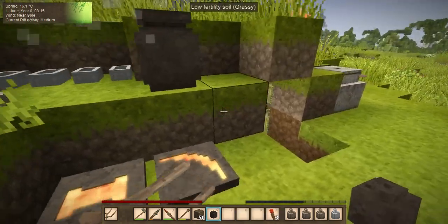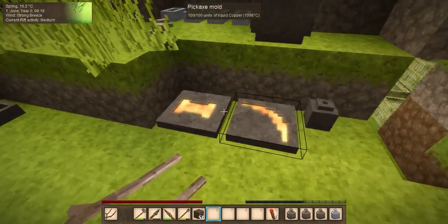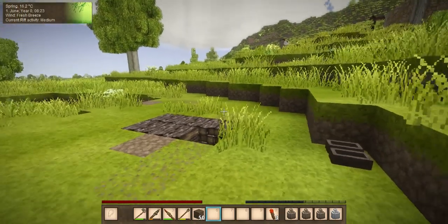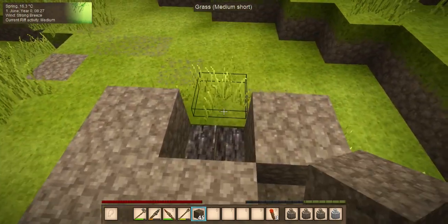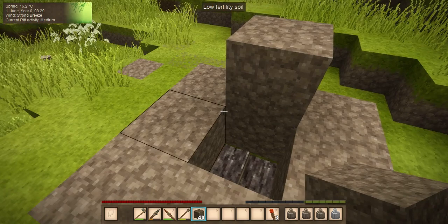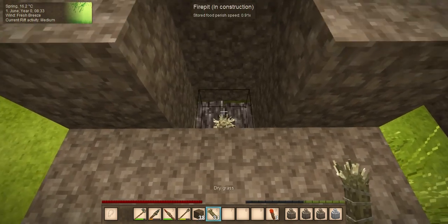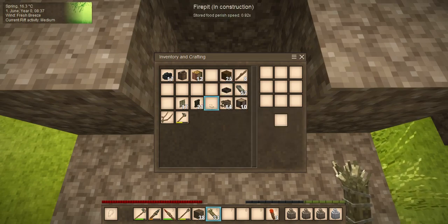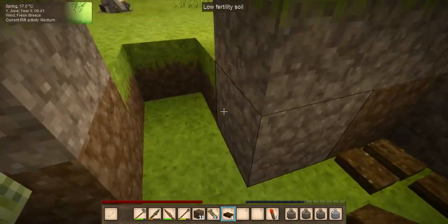Now our crucible is empty again. We need to let these cool — can't pick them up. For the charcoal pit, you have to cover them up with grass. It says fire pit in construction — I saved four pieces of peat to make the fire pit.